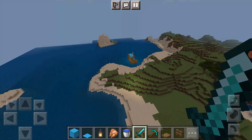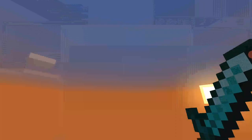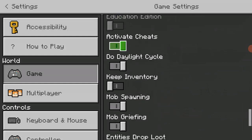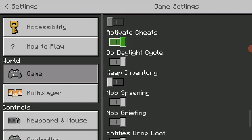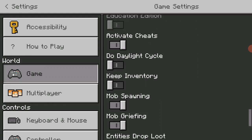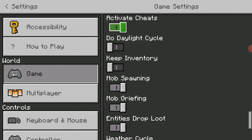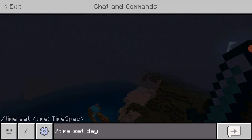Anyway, so if we go back to the raft as you can see... where is the always day setting? Always day is off, I think it's gone. There's always day there - oh, why am I just wasting my time? Time set day, done.